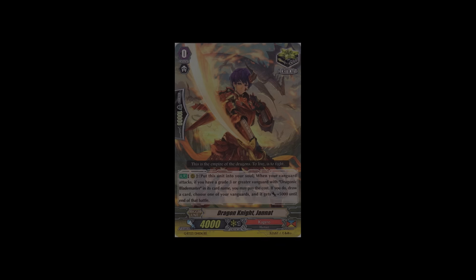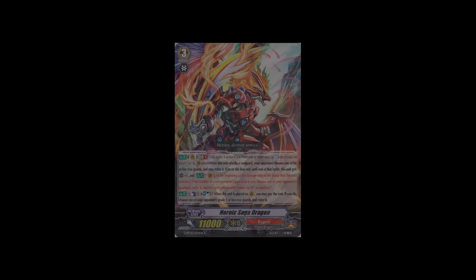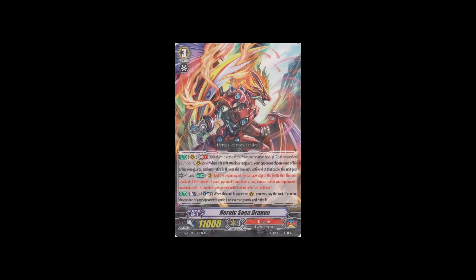The only double rare Kagero got is Dragon Knight Janat, the same as all the other double rare criticals except restricted to just Dragonic Blademaster. There's an interesting rare grade 3 with a GB1 skill: when this unit attacks a vanguard, your opponent chooses one of his or her rearguards and may retire it. If they do not retire one rearguard, this unit gets critical plus one, and if your opponent only guards with one card, you can retire that guardian — even if it's a perfect shield. It's nice pressure but not that great. Its second skill is Counter Blast 1, Soul Blast 1, and when you ride this vanguard you can choose one of your opponent's grade one or less rearguards and retire it. For a budget Kagero deck this card is amazing, but I don't see it being too good otherwise.